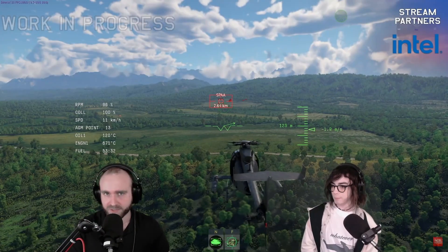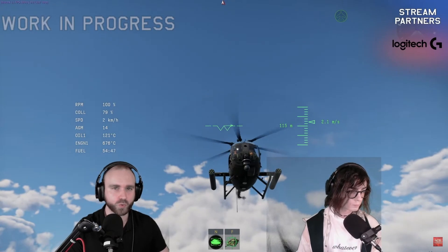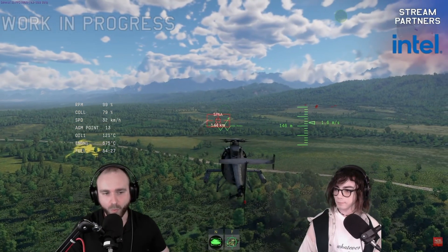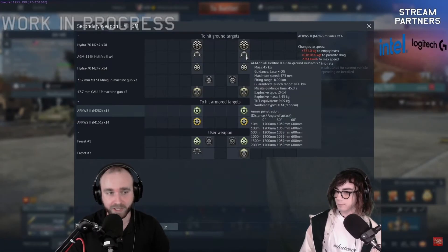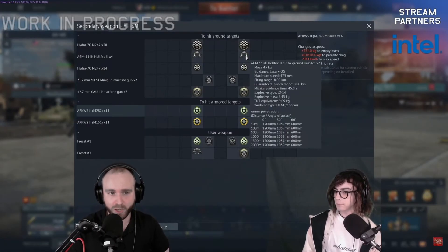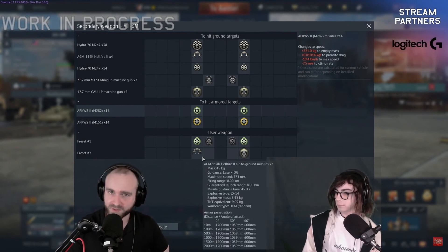The AH-6 Little Bird. The engine power isn't the greatest. Currently, what I have equipped is laser-guided rockets, which allows you to use them more or less like AT missiles. You do also have access to the Hellfire 2 — you can carry up to four of them — and a 50-cal gun pod, a Gatling gun. This does have a custom loadout system.